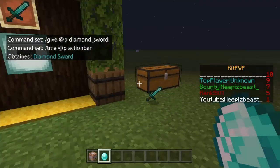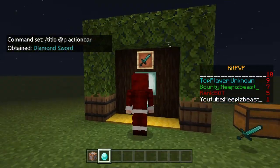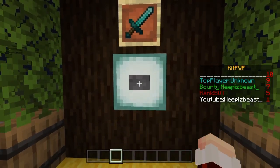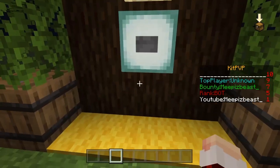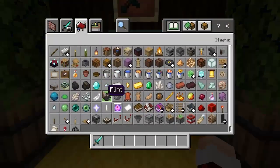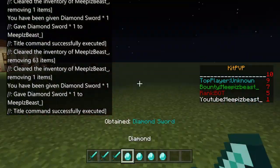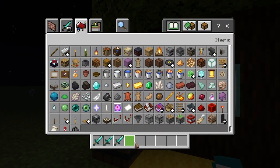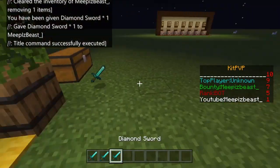Once you're done, give yourself whatever you're selling and test it out. It will not work if you don't have the currency in your inventory — as you can see it won't give it to me without diamonds. But if I have a diamond it will work. You can spam it, but if you don't have diamonds in your inventory you won't get a diamond sword.